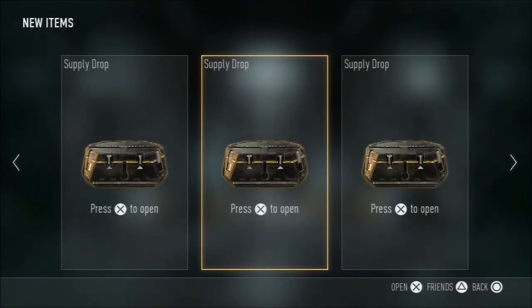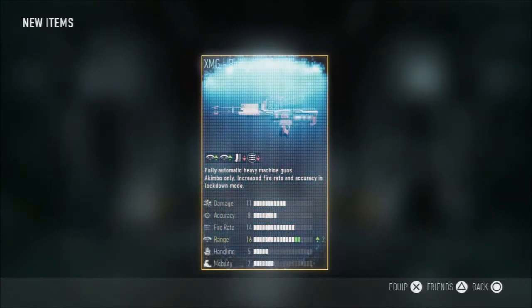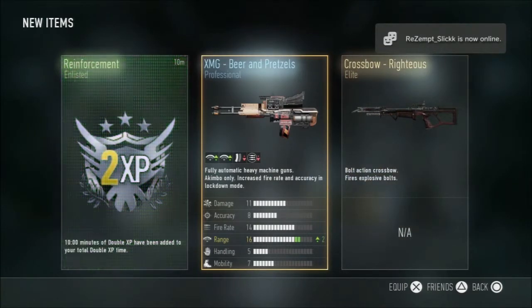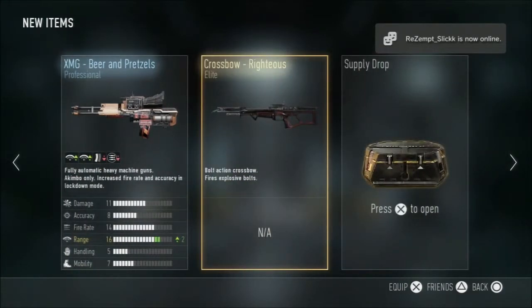Advanced Warfare is doing this awesome Christmas thing where every time you get a supply drop it's like a Christmas present, which is really cool. Let's get right into opening the middle supply drop — Elite Crossbow, that actually looks really, really nice.